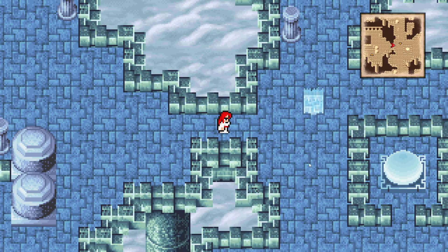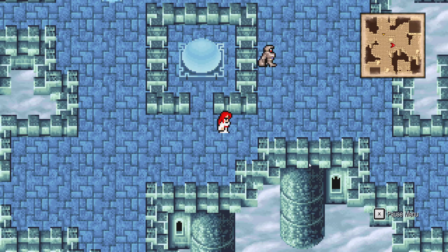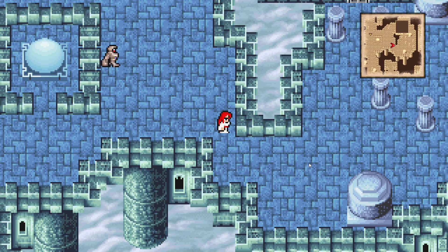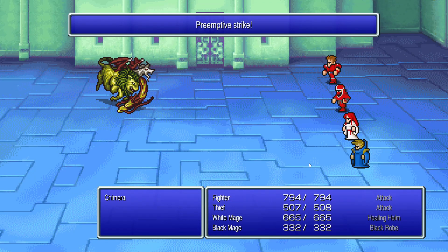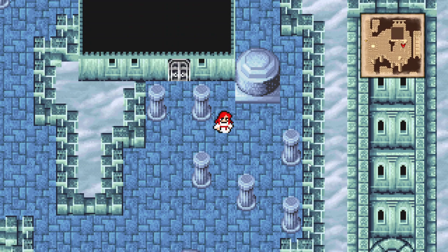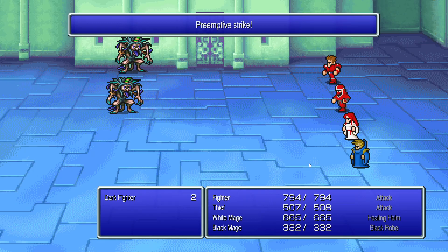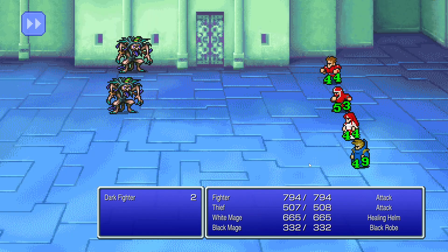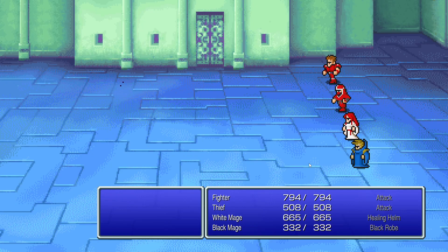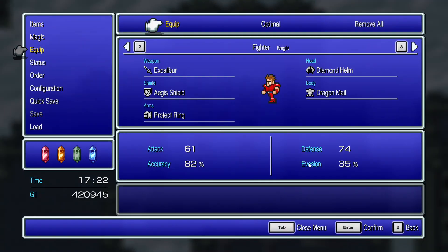Manticores! They go down to a Blazar — one of the default Blazars from items. There is nothing to the south. Chimeras! I just find Chimeras have a cool look, you know? Got some Gil, a Protect Cloak, and a Gold Needle. Dark Fighters! There is nothing dangerous left around here.